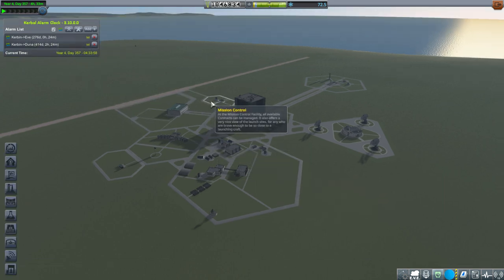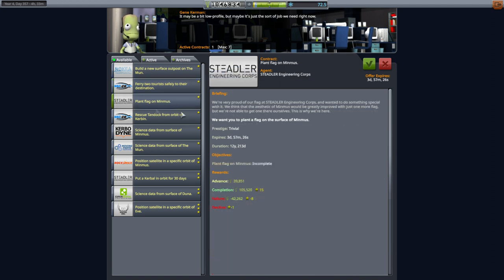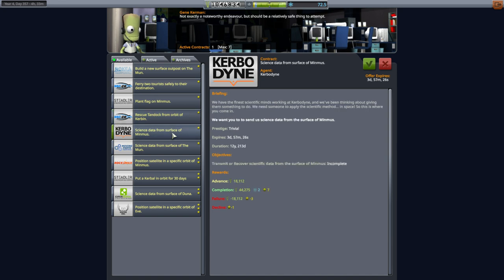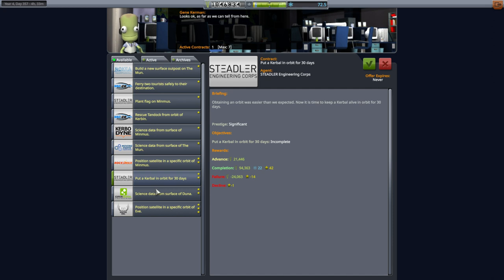It's still 276 days away as far as the transit window is concerned, but if we take a look at our contracts: surface outposts on the moon — 5 Kerbals shouldn't be too hard, right? You put a lander can on top of a hitchhiker container. Ferry 2 tourists — I hate tourists. Plant a flag on Minmus, we've been doing that a lot recently. Rescue Tandoc, maybe. We probably do need more Kerbals. Science data from Minmus and the Moon — same thing, we've been focused on Minmus really. And put a Kerbal in orbit for 30 days — I'd rather build a space station for that. It gives us a lot of science.